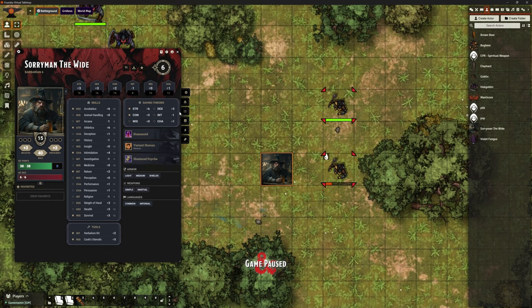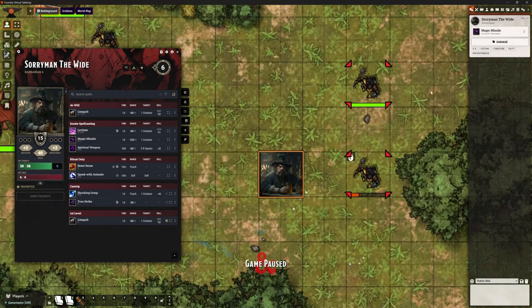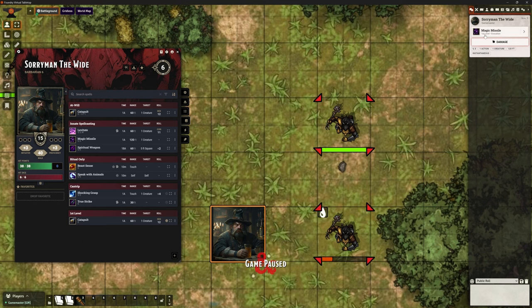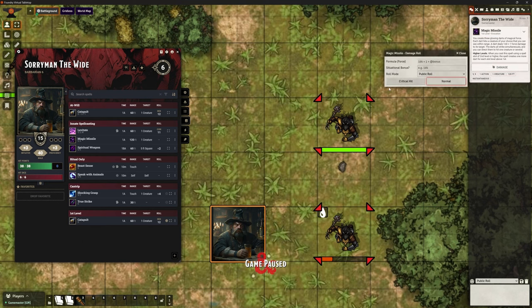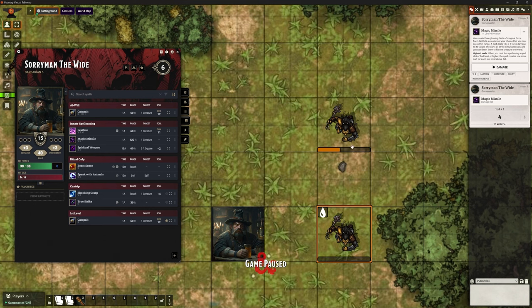Let me select that one and that one as my targets and cast Magic Missile. Without the automation it literally is: do your damage, roll your damage — goblin, goblin — but although there should be three darts, there are only two targets selected. I can apply the damage but they're only getting one dart each, and then I'd potentially have to roll an extra d4. It's really fiddly — this is the challenge that we don't want.